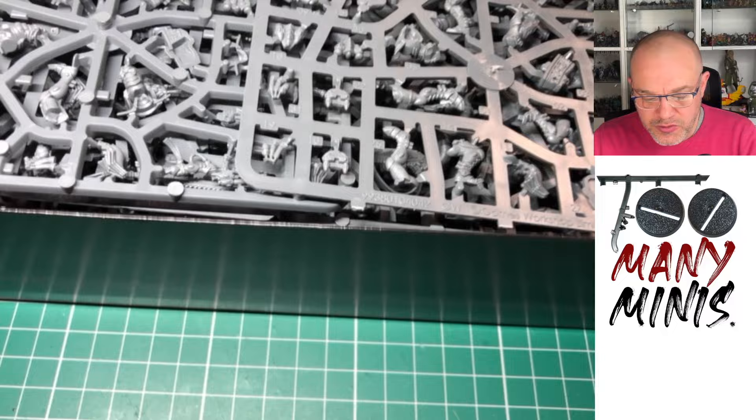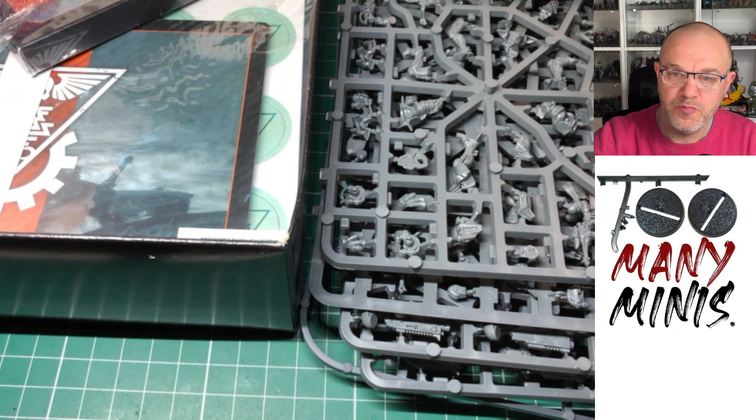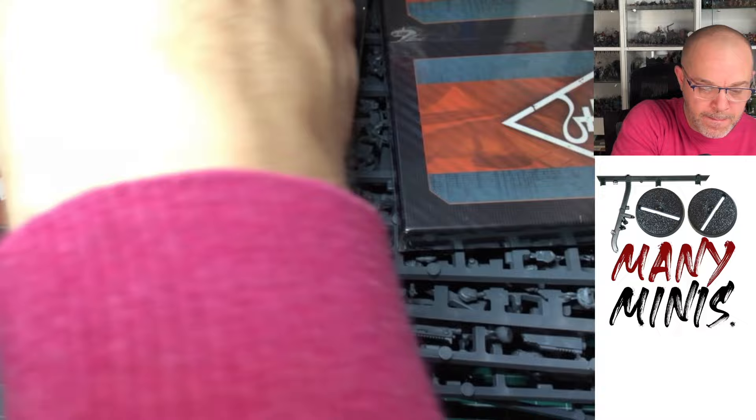This box is stuffed. They've moved to the smaller box format now for Kill Team. You don't get all the terrain in it, you just get one little sort of interesting bits of terrain sprue. So no more nice picture — you just get a wall hammer thingy. We've got stuff with the bases, we'll throw them away.